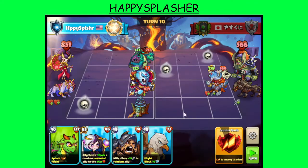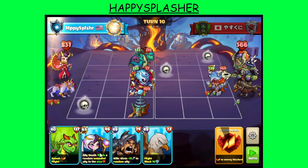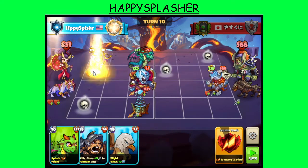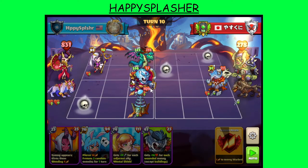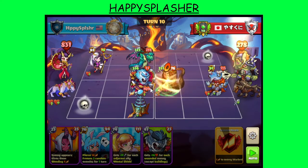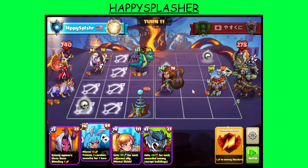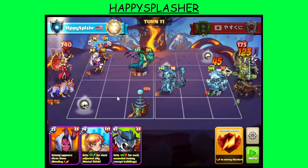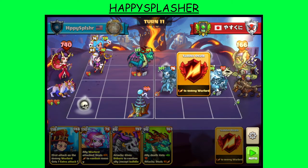We have this ranged hero over here — it'll heal their warlord every time it attacks. We are going to net damage if we actually attack the warlord. We're actually going to summon our ranged hero behind this ranged hero — we'll attack, we'll gain some health, attack again, gain some health. This hero will probably be destroyed by combat next turn. We still need to summon heroes with stronger attack than the heal, so we'll summon this ranged hero next. We'll also summon this ranged hero over here on A1 — it freezes two of the enemies.